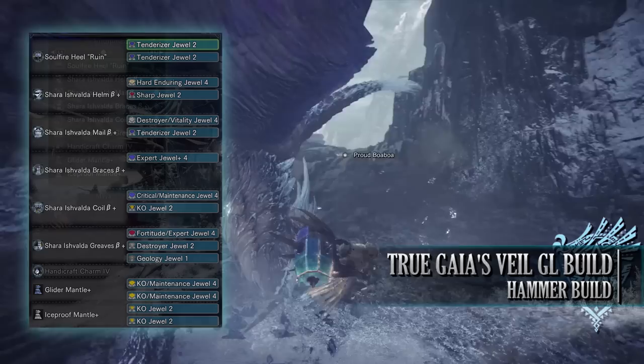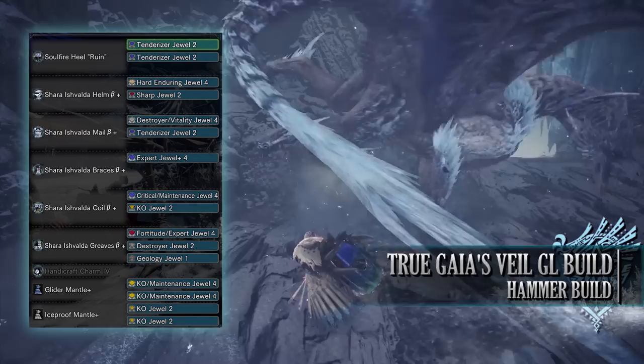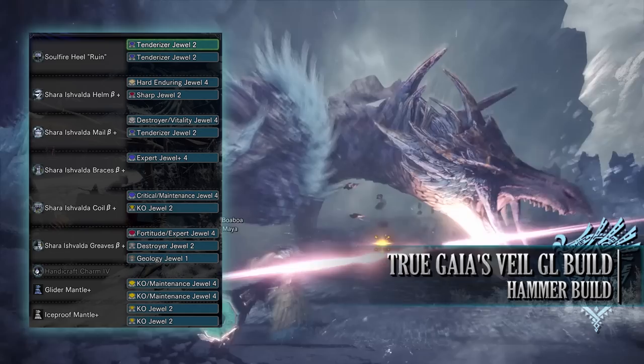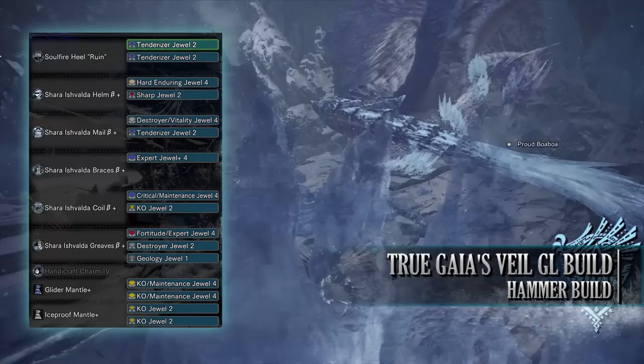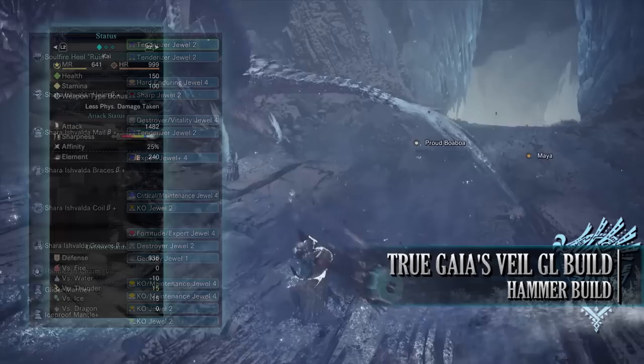As for jewels: tenderiser jewels for weakness exploit, destroyer jewels for the part breaker skill, a fortitude jewel for the fortify skill, a geology jewel for the geologist skill, expert jewels for critical eye, vitality jewels for health boost, a maintenance jewel for the tool specialist skill, a KO jewel for the slugger skill, a sharp jewel for protective polish, and a hard enduring jewel for the item prolonger skill. For the mantle jewels, I've gone for KO jewels for slugger and a maintenance jewel to max out the tool specialist skill.